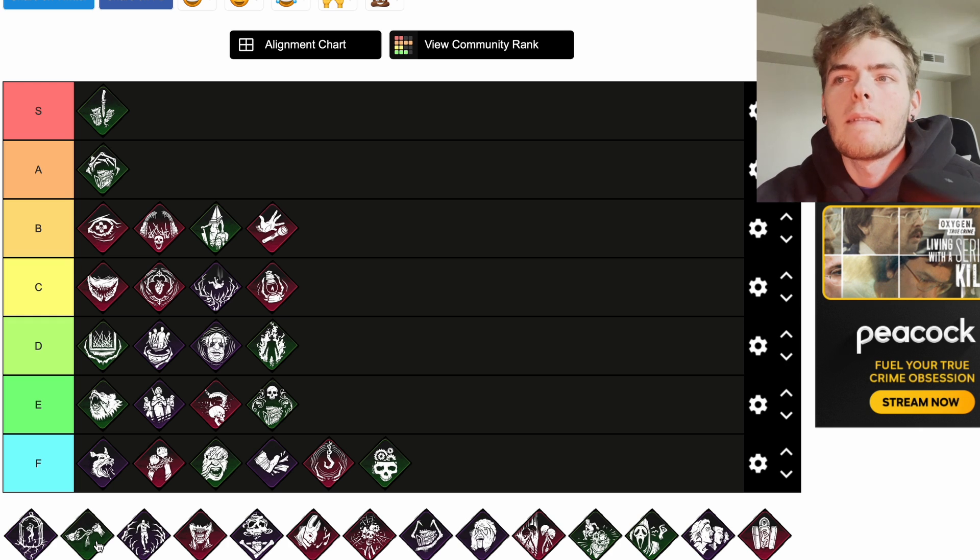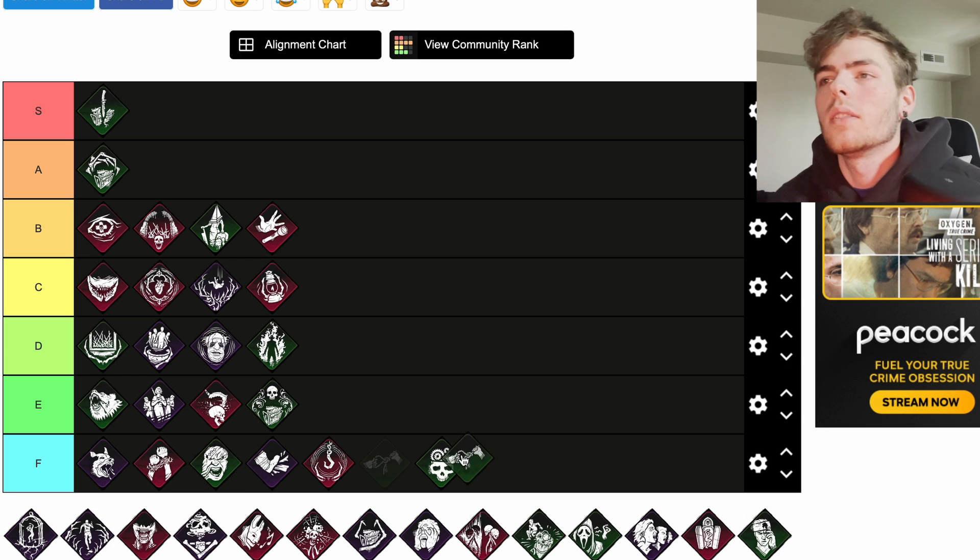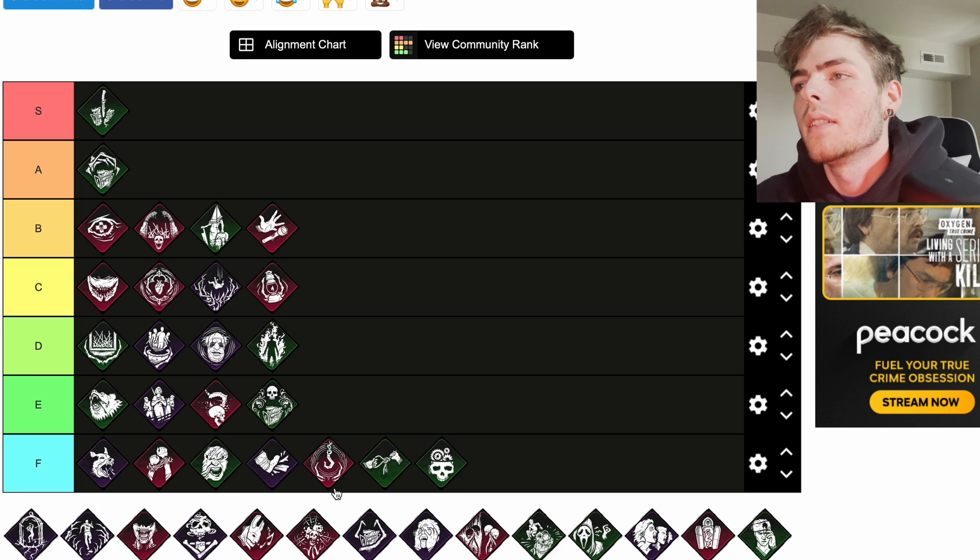Hangman's Trick is a teachable Pig perk: gain a loud noise notification whenever a survivor begins sabotaging a hook while you're carrying a survivor, and see the aura of any survivor within 6 meters of any hook. Yeah, that's worthless — I'll throw that down there.